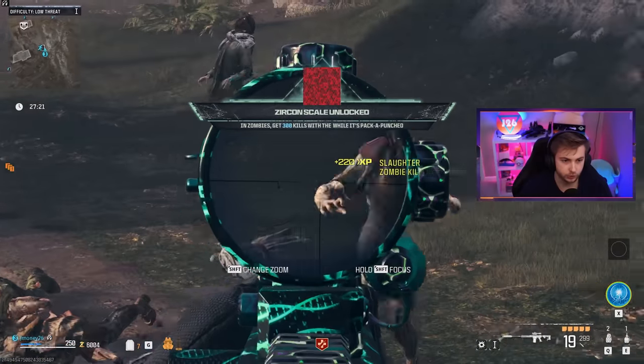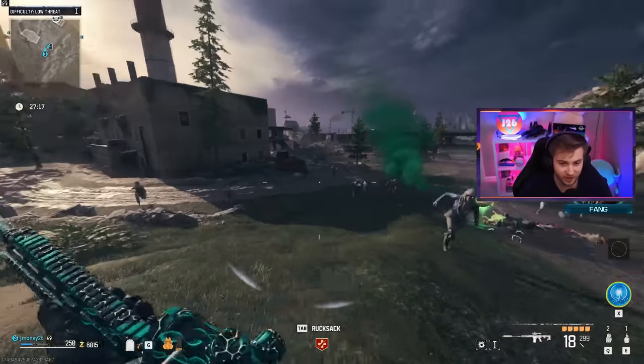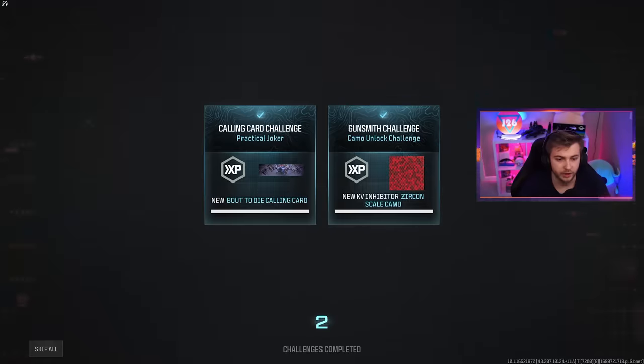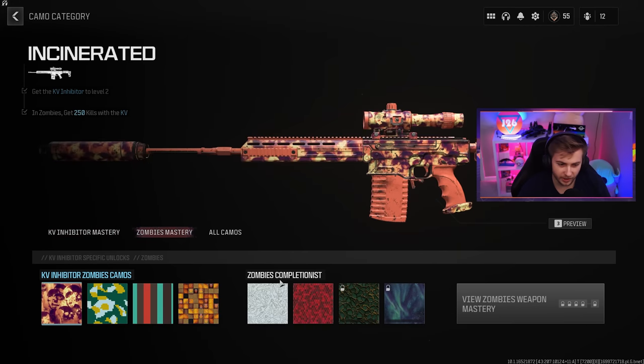Unlike gold, this should — oh, there it is, right on time! I was about to say this should be a camo that will pop up. We got our Zircon Scale! We can get out of here. Just two more guns to go. Look at that — our first Zircon Scale camo. Let's take a little peek at it. Clean.